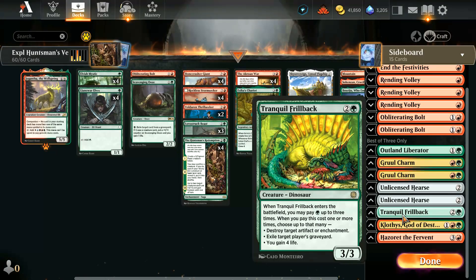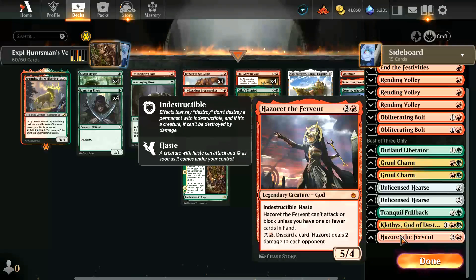Tranquil Frillback is a recent addition from March of the Machine Aftermath — a 3/3 for three that comes with additional effects for each extra green you pay: destroy an artifact or enchantment, exile a player's graveyard, or gain four life. Very good. And then Hażret the Fervent — bring that in when we need to do lots of damage quickly. A very powerful indestructible haste creature that can only attack if you have one or fewer cards in hand.